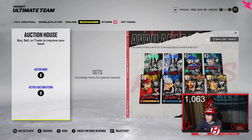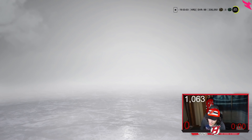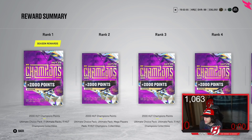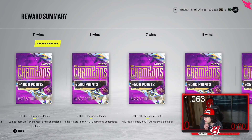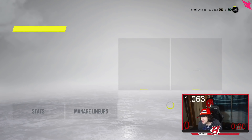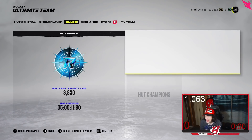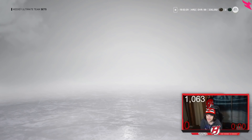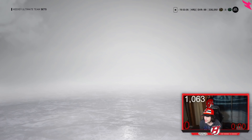Next is HUT Champs. The rewards aren't as good as last year overall — you're mostly paid in collectibles. Around seven wins you get a tradable NHL Player Pack. With three or four collectibles from nine wins, or even two collectibles, there are sets you can turn them into tradable packs, which in turn gives you coin value.